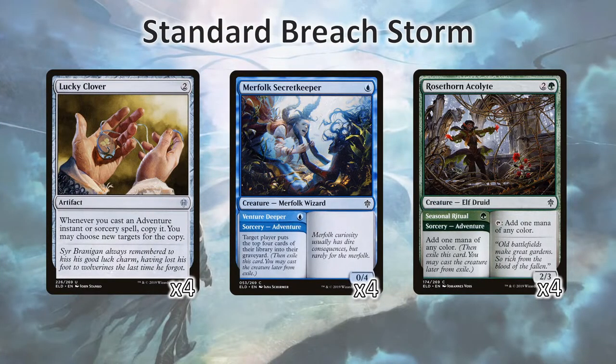Breachstorm! Breachstorm is an adventure-based storm deck. We're actually going to be using Lucky Clover, Merfolk Secret Keeper, and Rosethorn Acolyte to be able to combo off. The main idea is that with a Lucky Clover or two in play, a Rosethorn Acolyte can get us positive amounts of mana off of a single adventure cost. The Merfolk Secret Keeper can mill ourselves for quite a bit. The main goal is that we want to actually fill up our graveyard so we can use it with Underworld Breach.